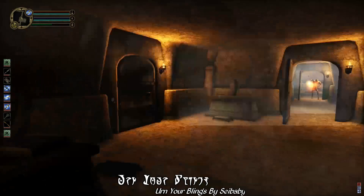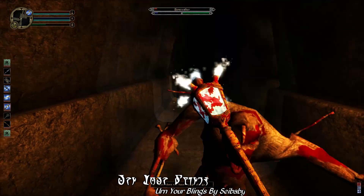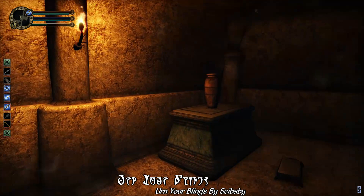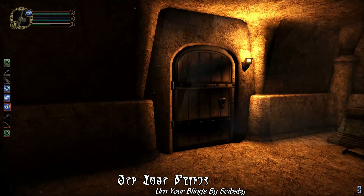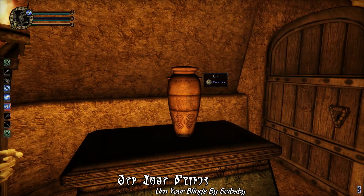Earn Your Blingz is a urn looting mod that offers a far more balanced and vanilla-friendly alternative to Loot Well Earned. With Earn Your Blingz, you'll only ever very rarely find valuable loot in urns. Instead, most of the time those urns will still only contain bone meal, or on occasion, grave dust. Sometimes they'll have various common clothing accessories like amulets, belts, or rings. Or maybe just other forms of cheap loot, like a petty soul gem. But only very, very rarely will you find something actually valuable, like a gem.